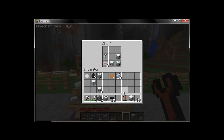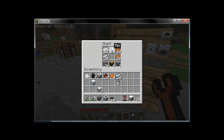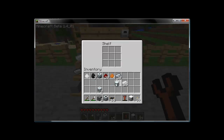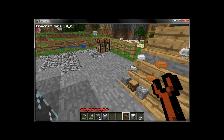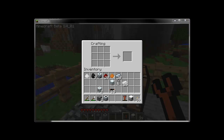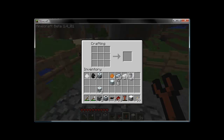To craft an MFE, we will need some re-batteries, a machine block, and some pieces of cable. Place a machine block in the center, batteries in the cardinal directions, and cable in the remaining slots. You get two per craft. I've already crafted some previously because they are that useful.